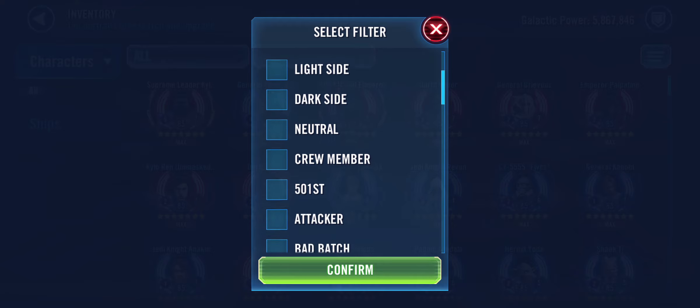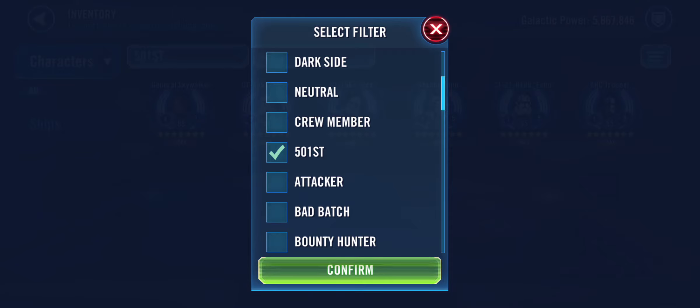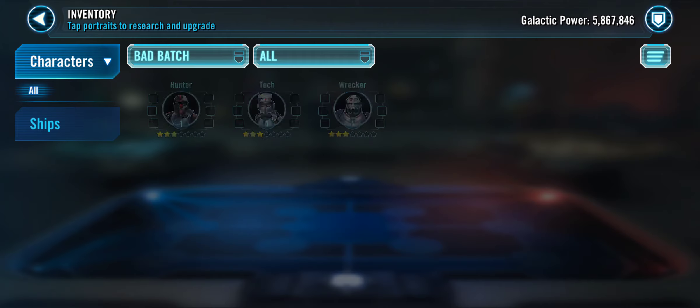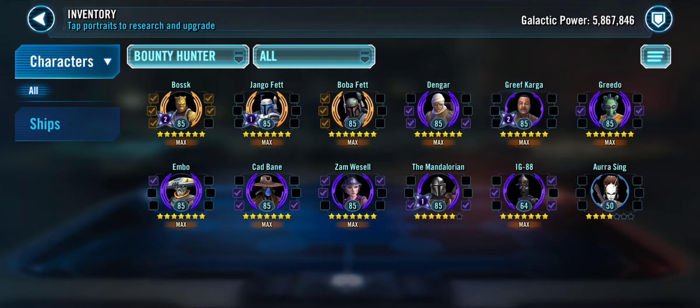We're going to start with the 501st, as we normally do. Gas, Relic 7 — all this other stuff, really good. Bad Batch — I didn't go out and get the marquees, that's not me. Bounty Hunters: I have three of them. I get 12. I have Jango because I need to start working on him. Dengar, Grievous — I'm with the two Zetas, pretty nice.